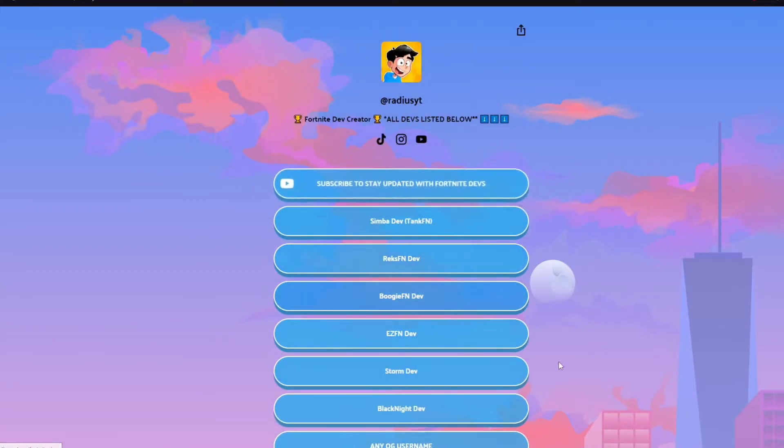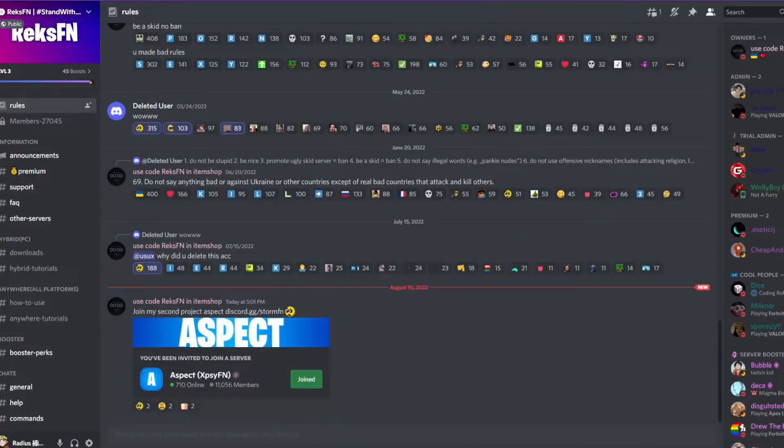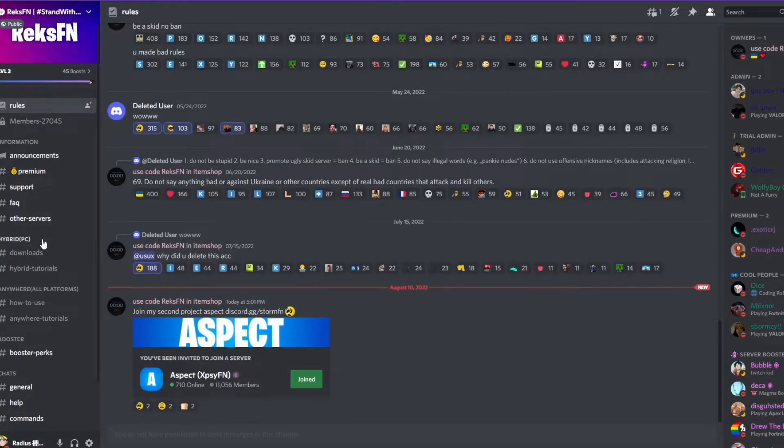Once you complete those steps it's going to take you to a MyBeacons AI link. There may be more steps — I do update this very often. If you want updated tutorials, make sure to turn on notifications so you don't miss them.